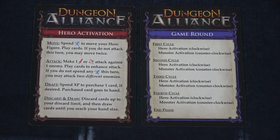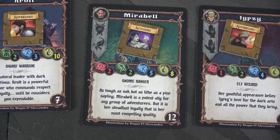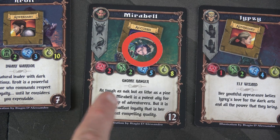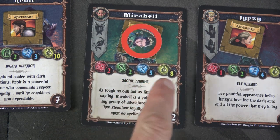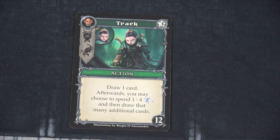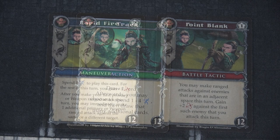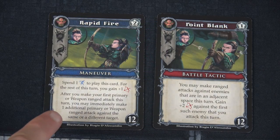So I think I'm going to start off with Mirabelle — our awesome gnome who was accused as a traitor, but we decided to believe her. Her attack is two, two dodge, movement of five, and health of eight. We're going to start off by playing Track. We can draw one card, and after, we may choose to spend up to four more movement to draw four more cards. We get the Bronze Golem. I don't think I'm going to spend any more movement. Instead, I'm going to use one movement point to do our maneuver — we have four left.